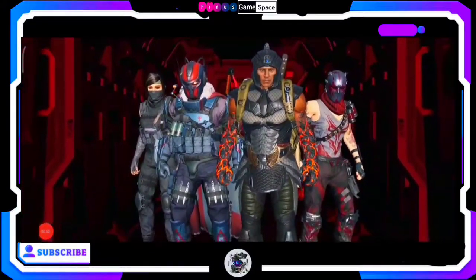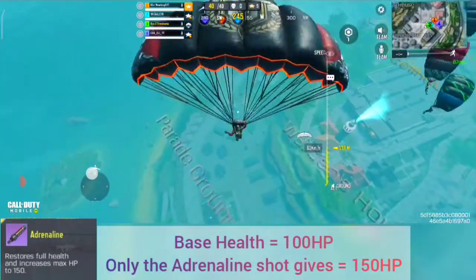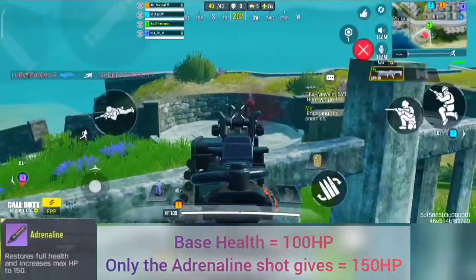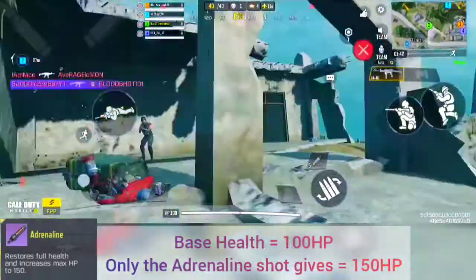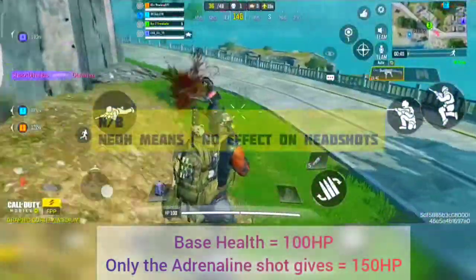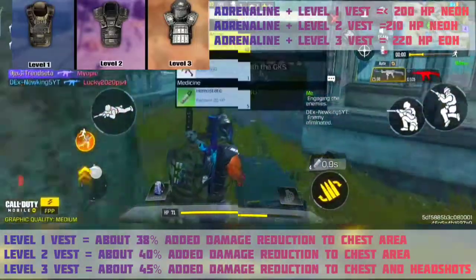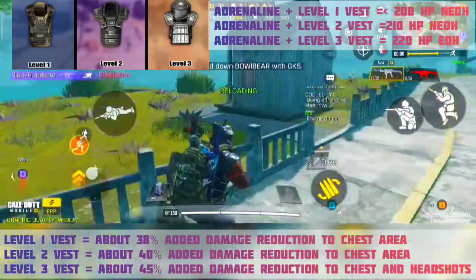First things first — you should know that an adrenaline gives you 150 HP. Your baseline health is 100, and the Phase 8 kit only brings you back to 100. Sometimes you can't fill it up fully; you need to use your hemostat or another Phase 8. But the adrenaline gives you 150 HP. As for the vest, the level 1 and level 2 vests only protect your chest.